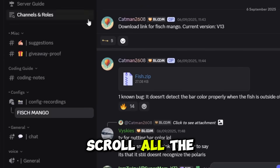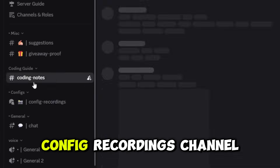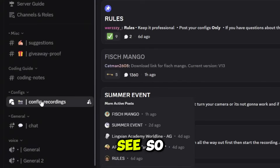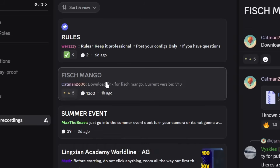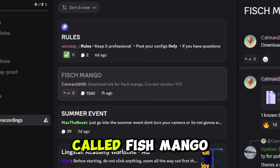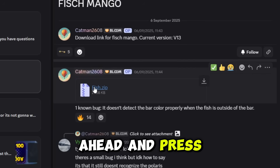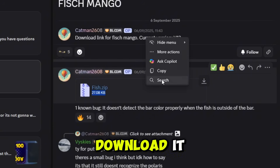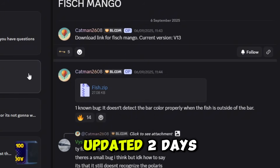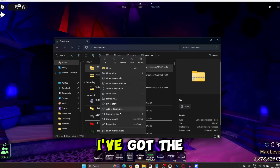Scroll all the way up and you can see we've got the fish macro. It should be in the config recording channel, so just make your way to the configuration recording channel and you should see something called fish macro. Go ahead and press that and download it. Press the zip folder and download it — this was updated two days ago, so this is a brand new fish macro that is working.